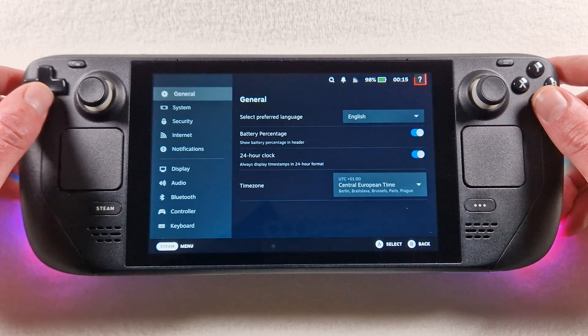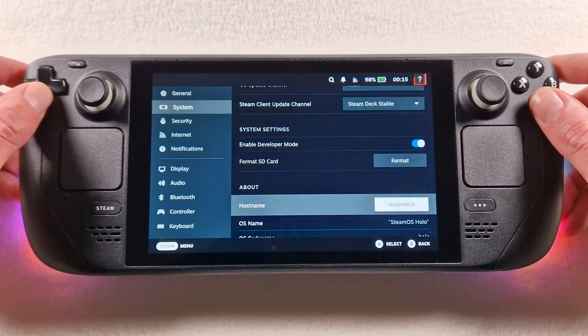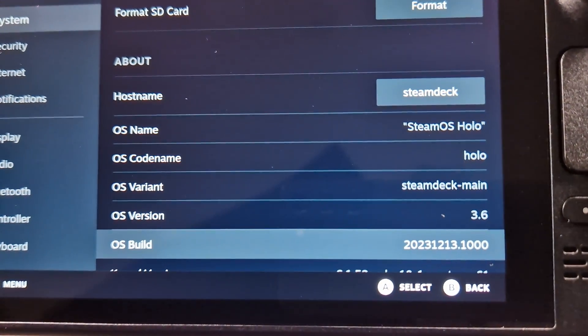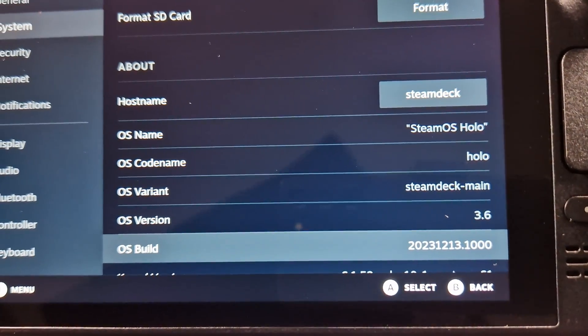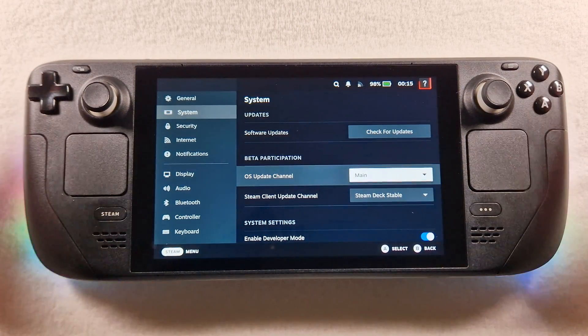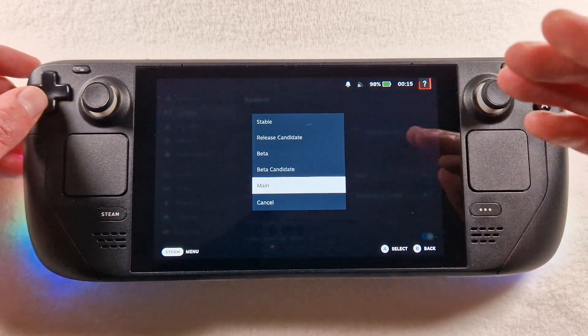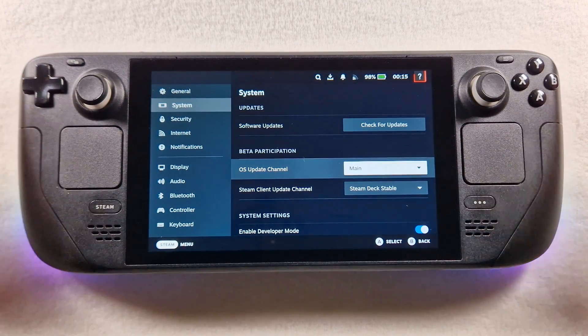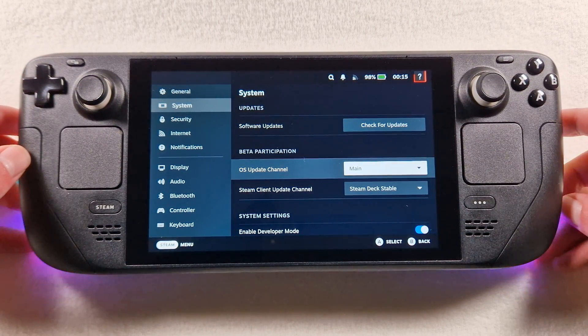Settings — and now we have SteamOS 3.6. Yes my friends, it's very easy. And you can switch back to the stable version, no problem.